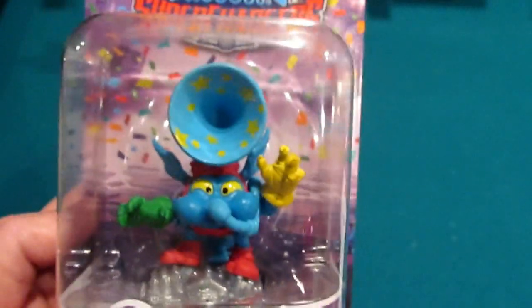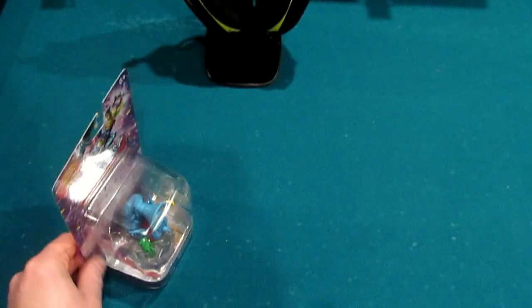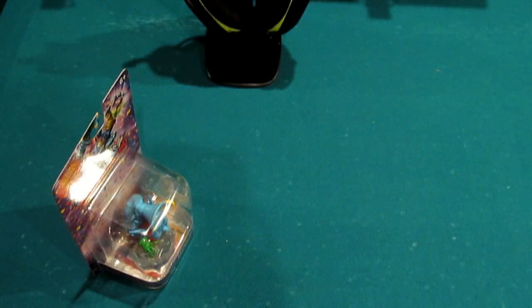New featured characters include Lava Lance Eruptor, Deep Dive Gill Grunt, Splat, and the ever-elusive Bone Bash Roller Brawl. Pricing should be standard. The thing I really love about Birthday Bash Big Bubble Pop Fizz is he has a custom bio — so many times alt decos don't get that standalone story. It's a little extra work but in my opinion it's a very cool touch that makes them that much more special.